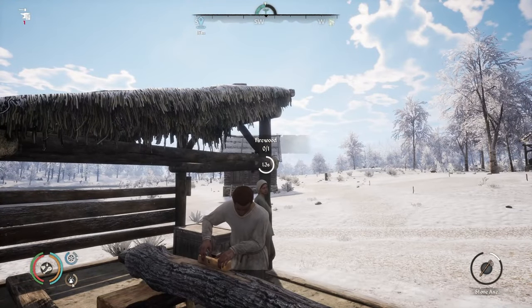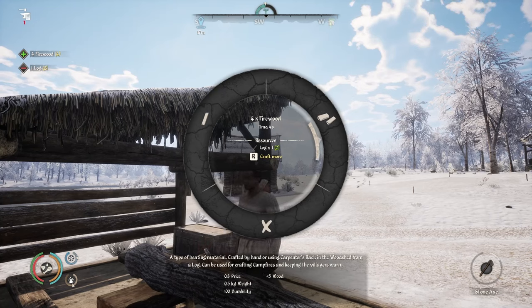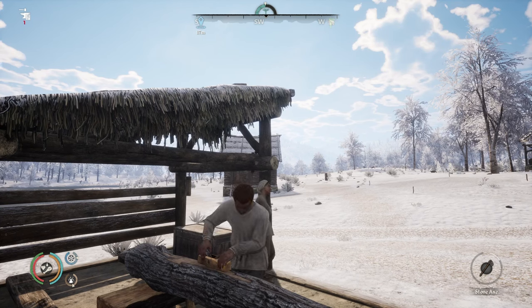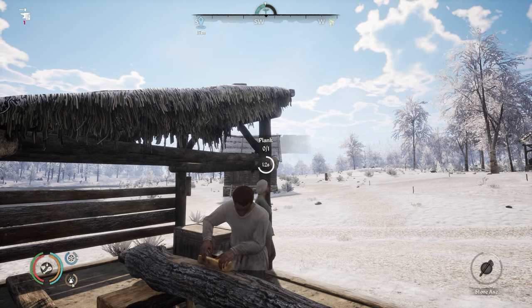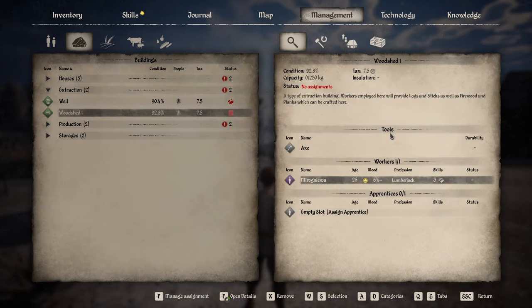Now we're going to move on to the automation, since Big Daddy's sick of working for Miro and is going to make her do the work. If you head to your management screen, go into your buildings, drop down into Extraction, and then Woodshed. On the overview page it will show the tools that the villager needs in order to perform these tasks.